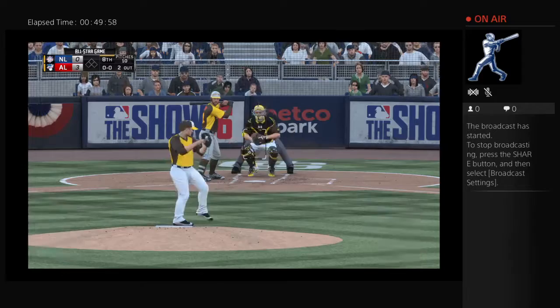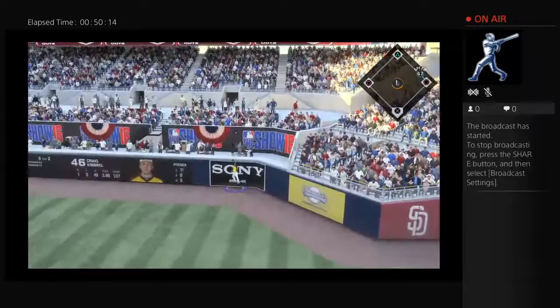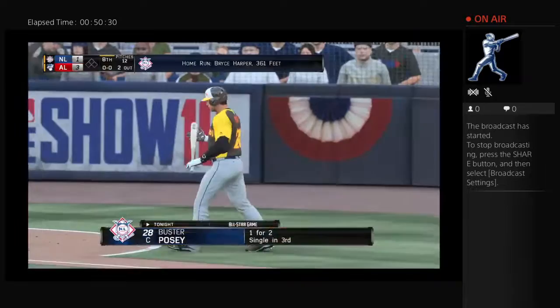Bryce Harper stands in with two away — needing to really get something started. Their chances of getting back into this ballgame are growing dimmer by the batter. The 1-0 pitch — taken high and deep to right. Back goes Betts — a leap at the wall but he can't bring this one back. It's a home run! A solo home run off the bat of Bryce Harper. The National League strikes for a run to make it a 3-1 ballgame.